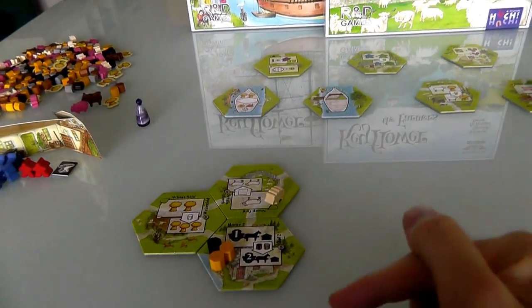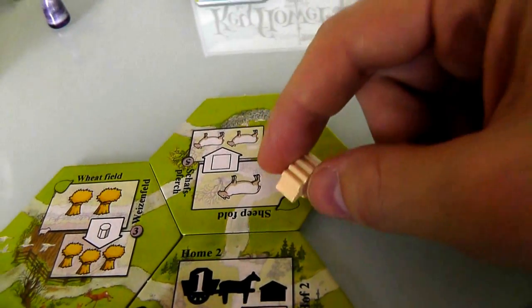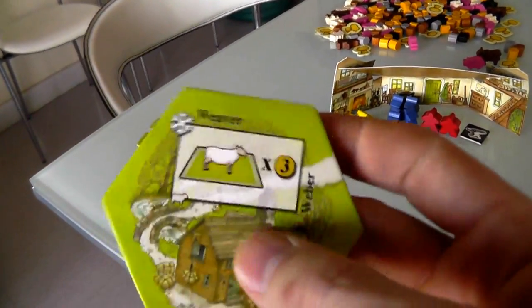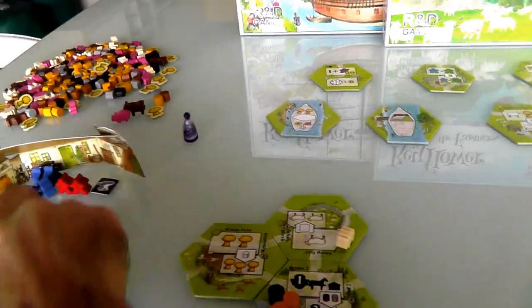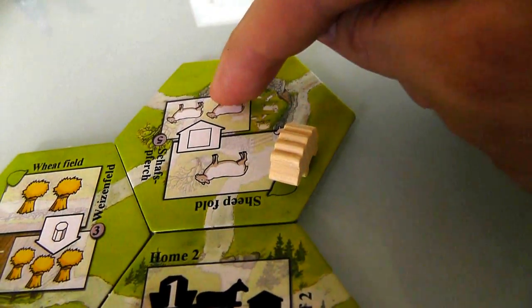I want to get my farm to work — I want some more sheep. If I put a worker here I'll get another sheep, and if I have more sheep they could start breeding, which means I'd get even more sheep. At the end of the game I've got the weaver, and I'm hoping to score bonus points on my sheep. Why don't I just take a worker and put it here and get another sheep? I don't want to do that. I want to upgrade so that when I put a worker here I get two sheep.